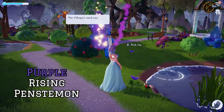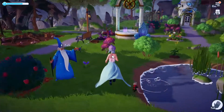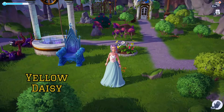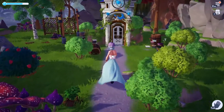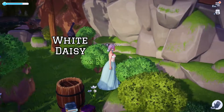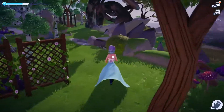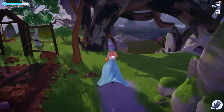Right here we have our purple rising penstemon. I've also spotted what I think is a basil back there — yes it is, it's a basil. We've also got a daisy over here — a yellow daisy. These daisies come in three different colors: yellow, red, and white. We're in luck because there's a red and a white one right here. I accidentally picked up the green rising penstemon — I'll have a look and see if I can find a different one so you can see what it looks like.